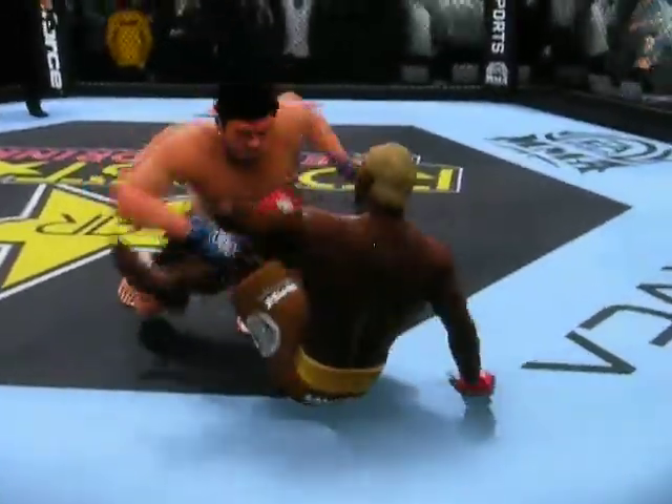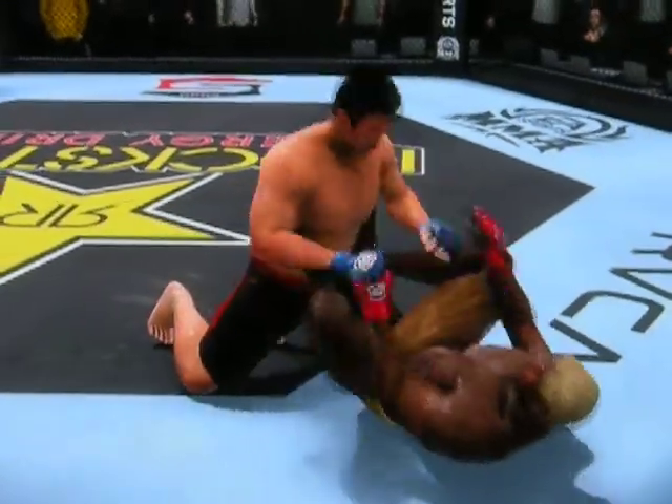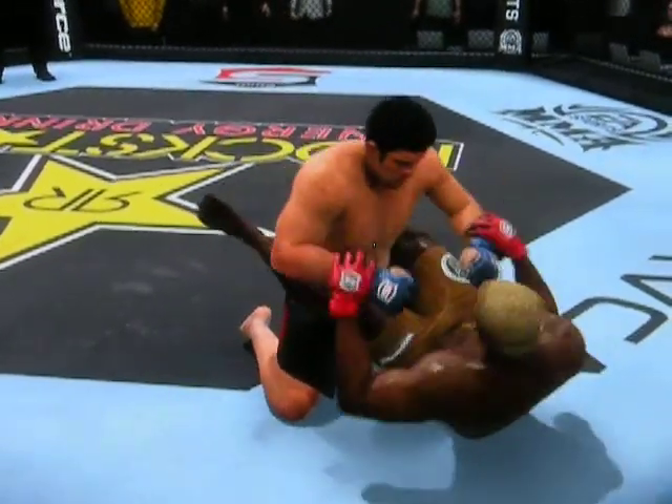He nails him with a solid left hand to the head and is able to thwart that takedown attempt. Yoshida jumps him on the canvas — what a beautifully executed double leg takedown. He throws a nice punch.